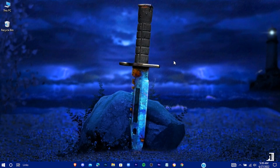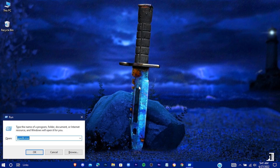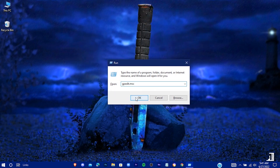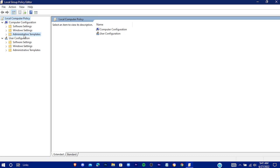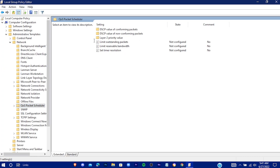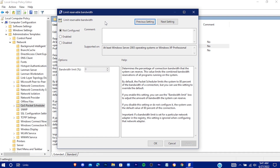Now close it, open Run using Windows + R, and type gpedit.msc. Go to Administrative Templates, then Network, then QoS Packet Scheduler, and double click on Limit Reservable Bandwidth. Now disable it, hit Apply, and exit.